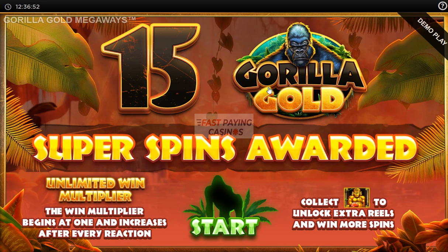Hello, this is the Fastpaying Casinos review and instruction video for Blueprint Gaming's Gorilla Gold Megaways. This game has 4 standard Megaways grids of 324 to 117,649 ways.